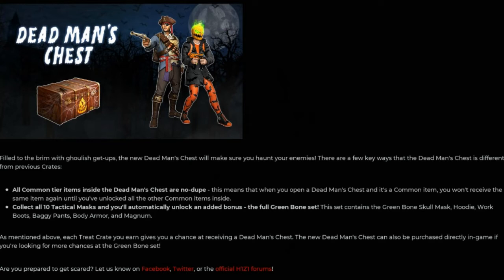The Green Bone Set contains the Green Bone Skull Mask, Hoodie, Work Boots, Baggy Pants, Body Armor, and Magnum. As mentioned, each treat crate you earn gives you a chance at receiving a Dead Man's Chest. The new Dead Man's Chest can also be purchased directly in-game if you're looking for more chances at the Green Bone Set. They've shared their social media below.